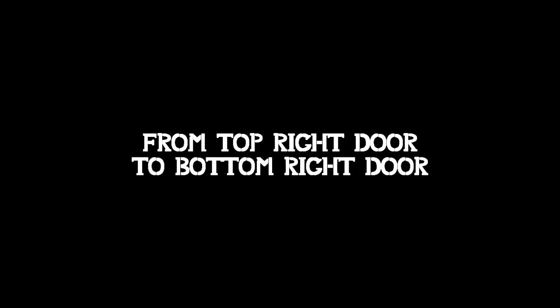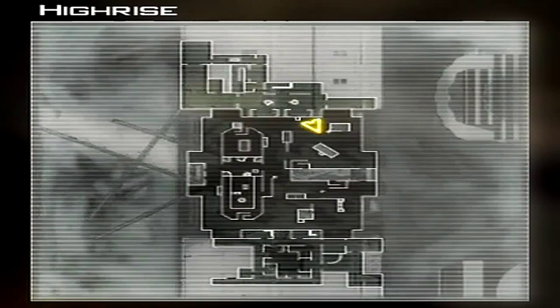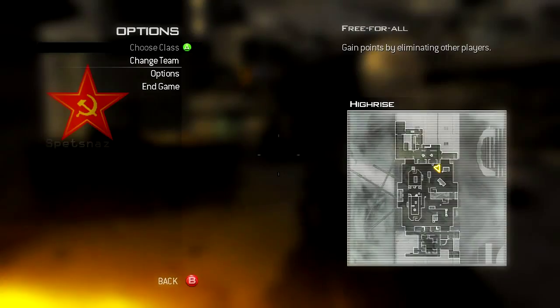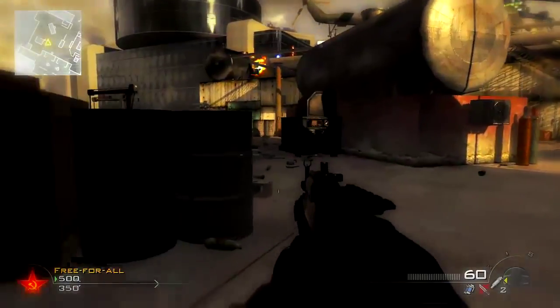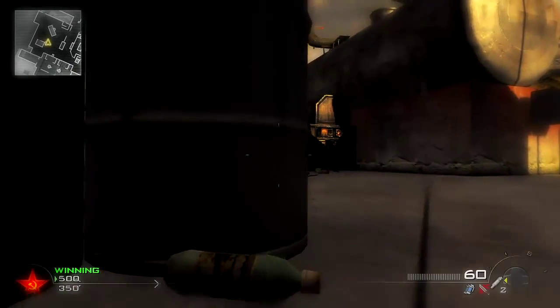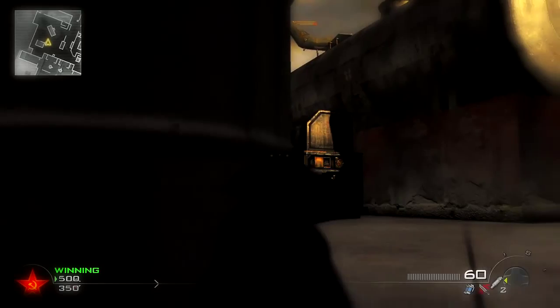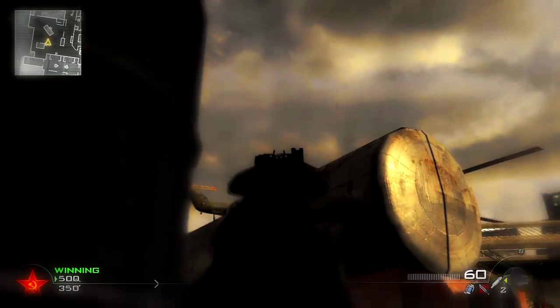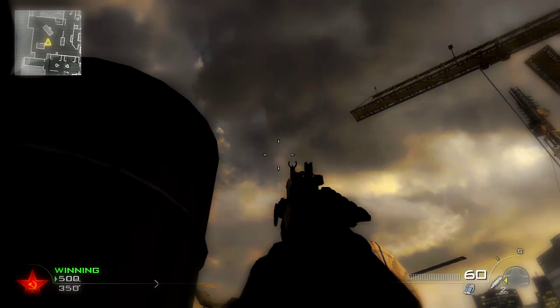The top right door to the bottom right door — so you will be there, and you'll get a kill there. It's just the reverse of what you just saw. What you've got to do is come to this area, go prone, and go in line with this barrel so it's in line with that metal thing to the right, and then that should be in line with the rotor. Look up as much as you can, above the rotor of the helicopter, throw it, and it should just hit and you'll be fine.